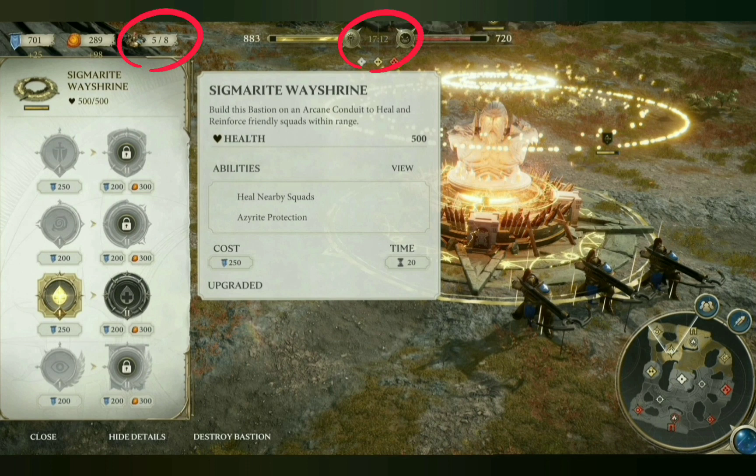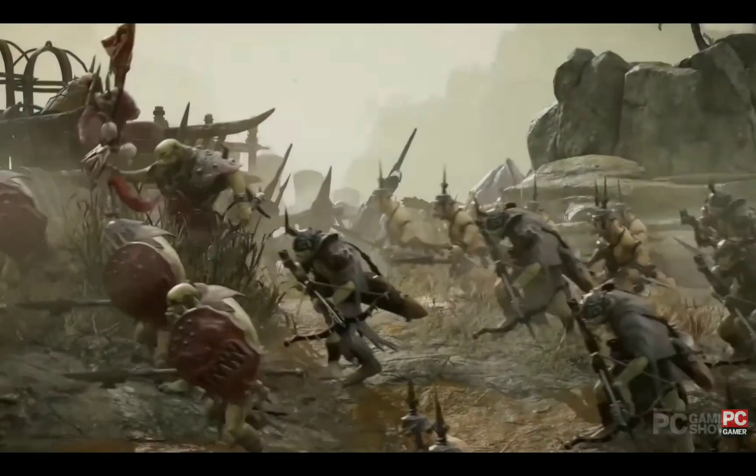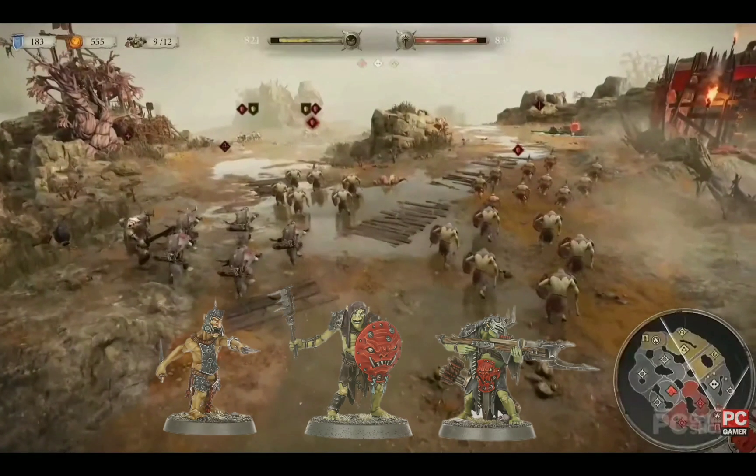It's also interesting to note that this game is 17 minutes in and we only have 5 out of 8 units. In this next scene we see a Killer Boss leading a horde of Cruel Boys, including Hobgrots, Gut Rippers, and Bolt Boys. And you can see how many troops are in each of those squads.